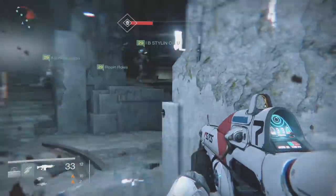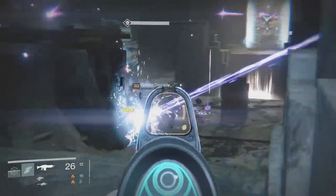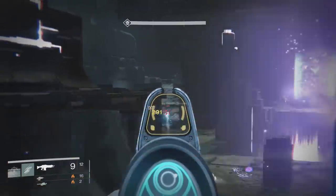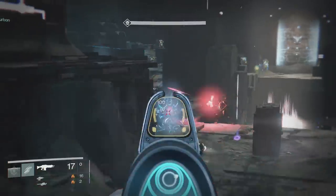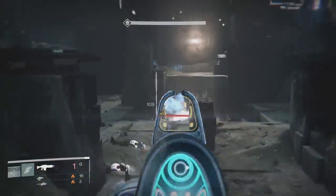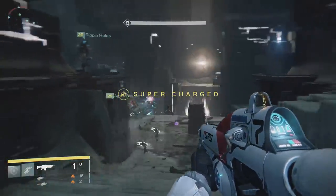The first round of defending the central conflux is very simple — just have two on the left, two in the middle, two on the right, and just shoot everything that comes. It gets a little bit trickier each round, it gets harder. The second round is really what's going to push you over the edge and make you freak out.